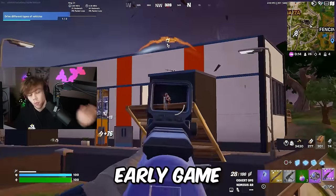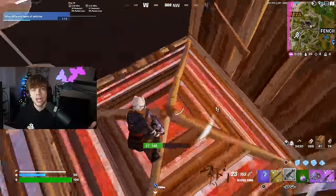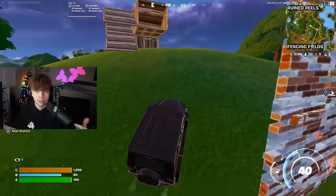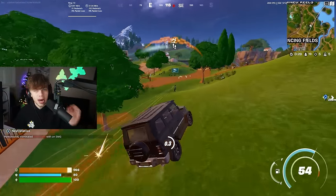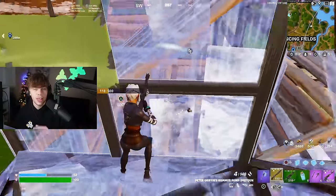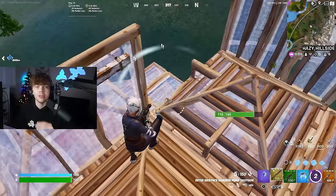Next, I'm going to be talking about early game and where you need to land, as well as how to properly set yourself up for end game so you can maximize the amount of percentage you get every single game. Early game is the most important time to lock in, because dying off spawn can be absolutely detrimental to your rank journey. If you're serious about ranking up, I highly recommend you land somewhere on the outside of the map. In Chapter 5, placement matters way more than kills, and landing outside lets you get max materials, an insane loadout, and full shields, setting you up for end game perfectly while still getting placement percentage.